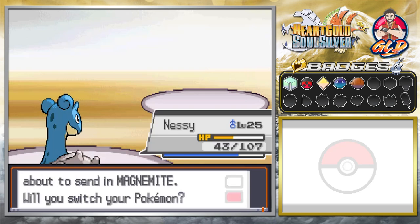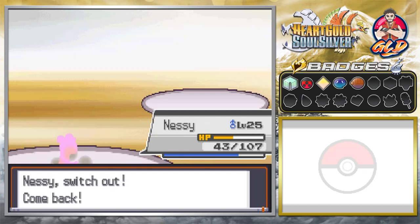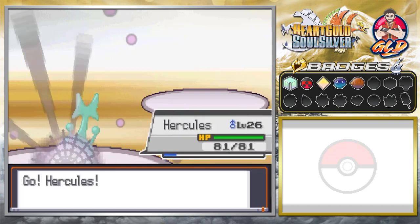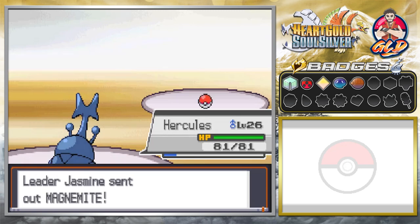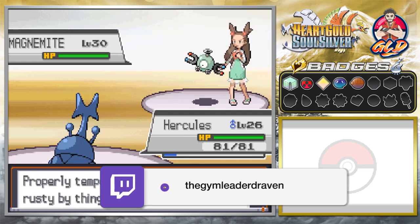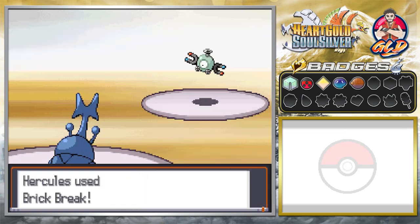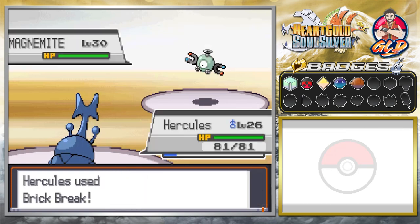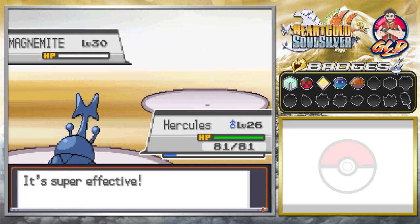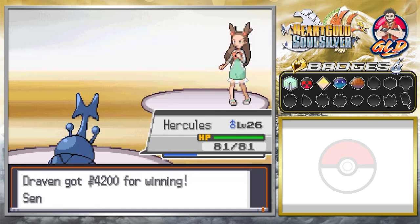She's got one more Pokemon left — Magnemite. I'm going with Hercules because the Rain Dance is still active and fire type attacks won't be as effective against it. Jasmine says: 'Properly tempered steel won't be made by rusty things like this!' We go with Brick Break — karate chop — and that's super effective! This was so much easier. We have defeated Jasmine!